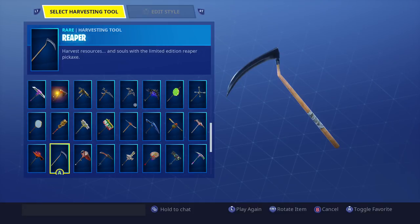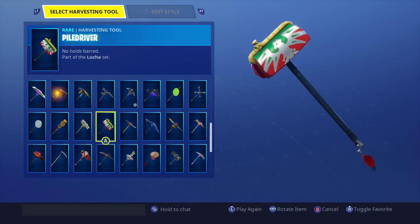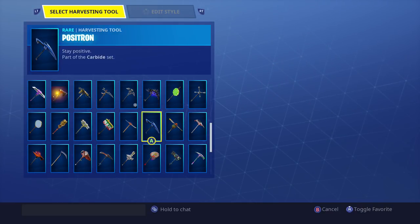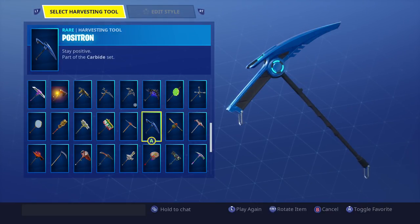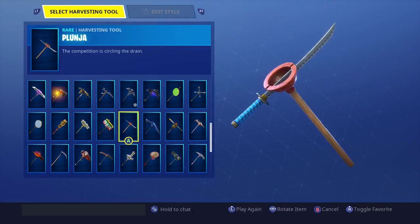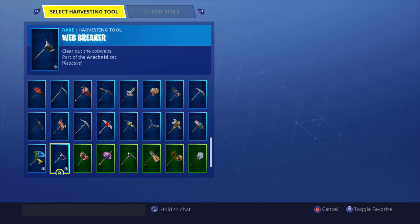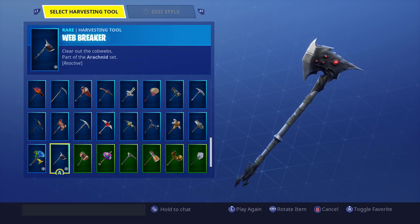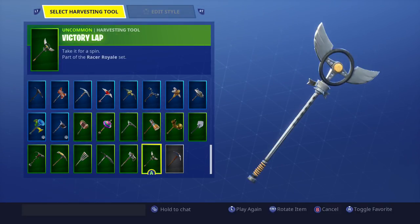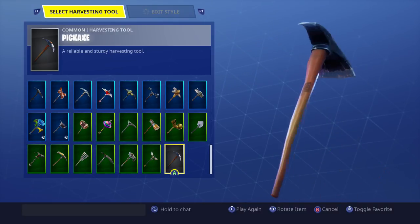Until I got my hands on the Reaper Sickle harvesting tool — honestly this one is just incredible. I love the sound of it — it is so so good. If you want me to do any specific videos testing out different skins with different emotes or pickaxes, let me know. The Web Breaker was another one I really liked. And of course we have the nice default pickaxe — always going to be the OG.